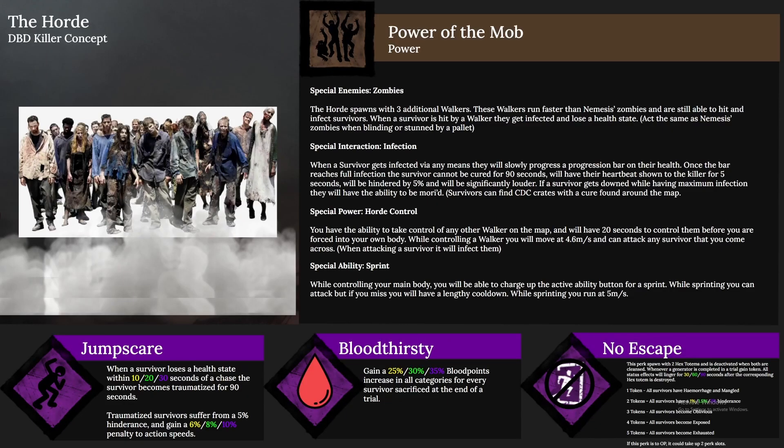For the killer, The Horde, the power is called Power of the Mob and it comes with four parts. The first part is special enemies — walkers. The Horde spawns with three additional walkers that run faster than Nemesis's zombies and are still able to hit and infect survivors. When a survivor is hit by a walker they get infected and lose a health state. They act the same as Nemesis zombies when blinded or stunned by a pallet.